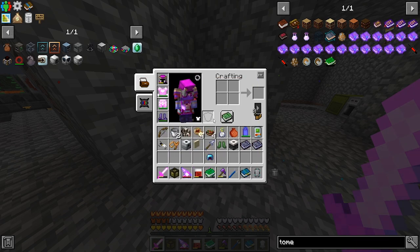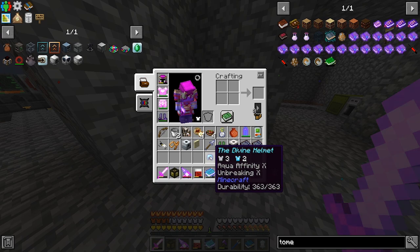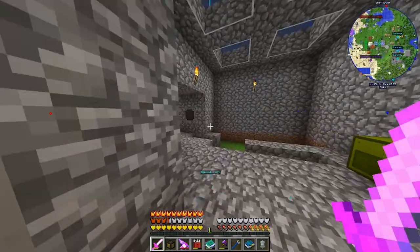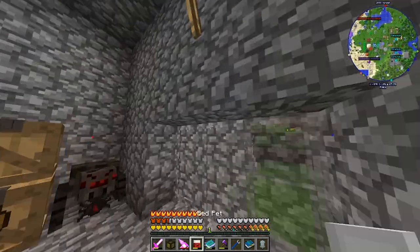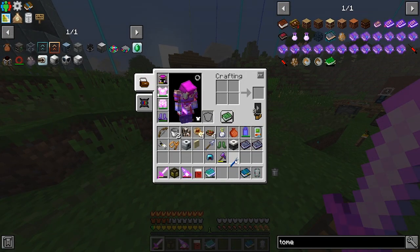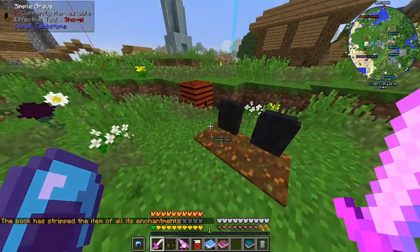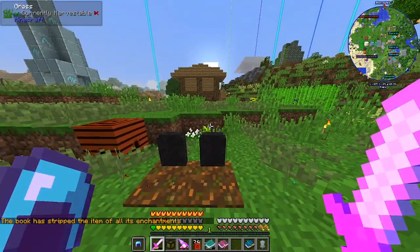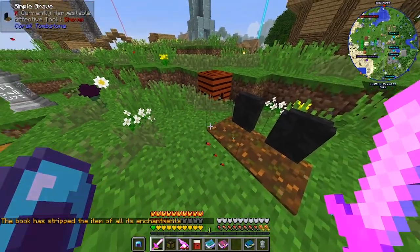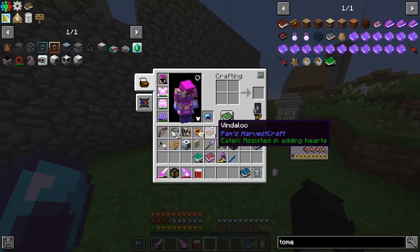It hasn't visually moved the bar, but we'll assume it worked. Do we also want Unbreaking and Aqua Affinity? Maybe. I don't see why we wouldn't. I do have more books so it's not an issue, and I think we have plenty of experience. Let's grab this and completely disenchant it. We'll only be able to do one at a time — the downside is it takes a whole Minecraft day or about 30 minutes for the graves to grab new souls.